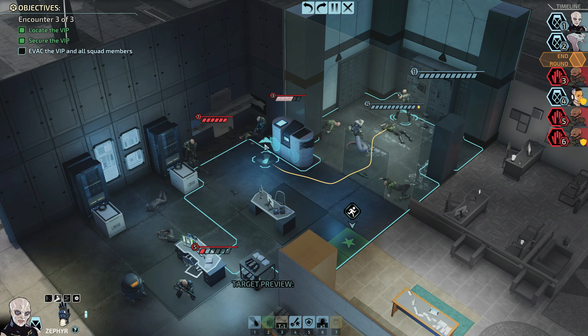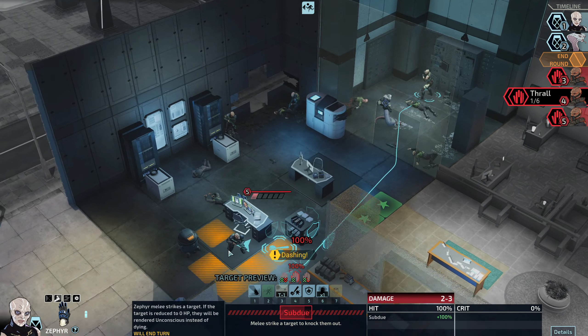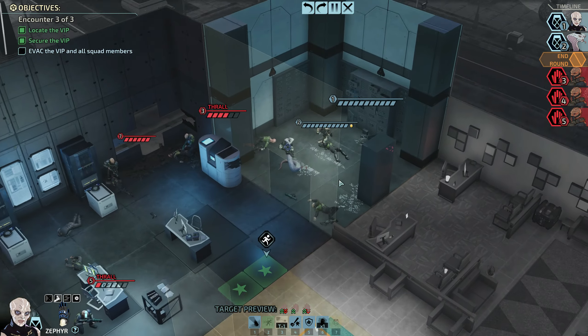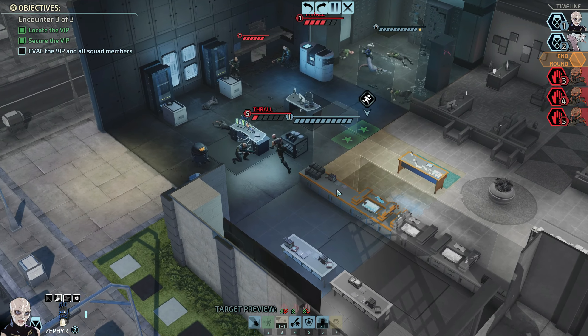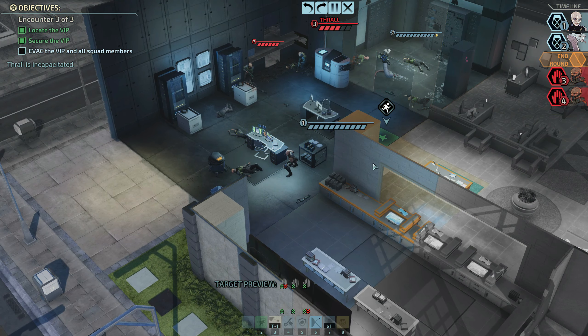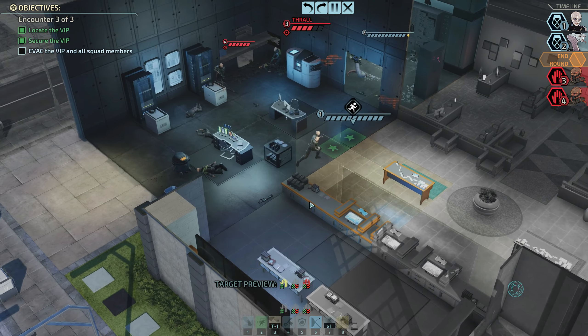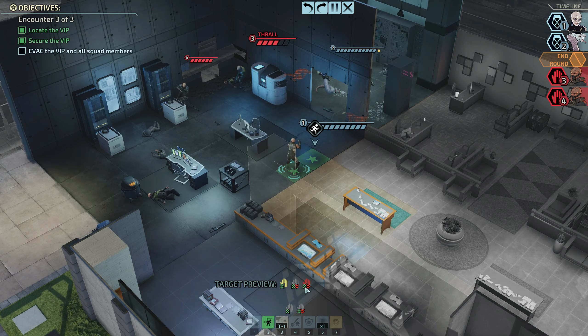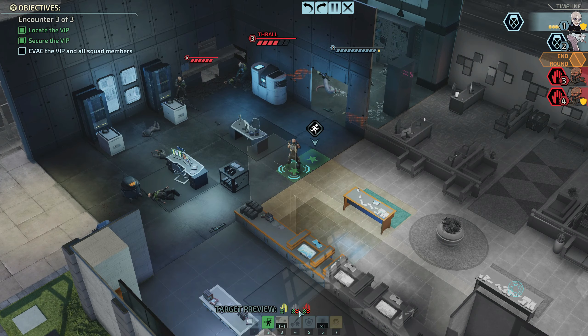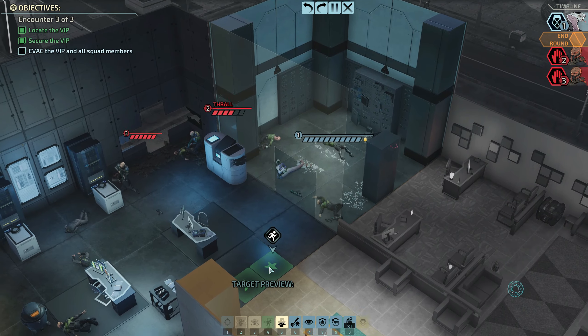This frees up space for me to actually get out. I can go in and take down at least one of these two — let's go with this fella. I want to subdue, and then I can get Zephyr out. I can repeat this with Torque as well. It's a quick little tip — I'll probably be continuing with this game for the next couple of weeks at least because I'm having a lot of fun with it.